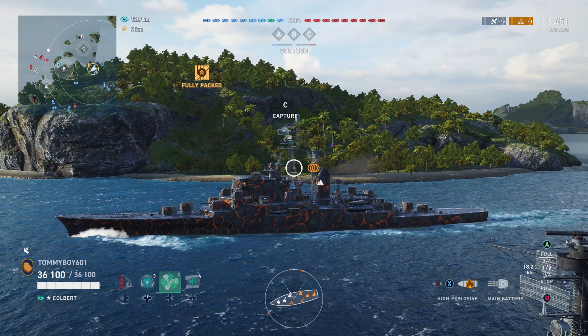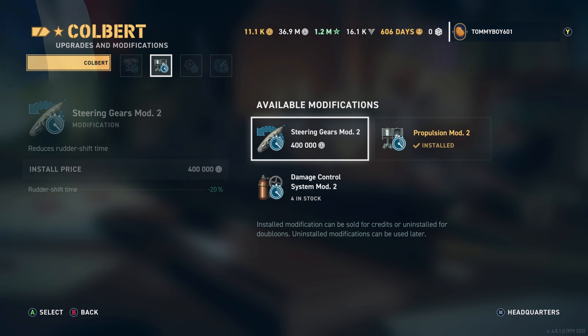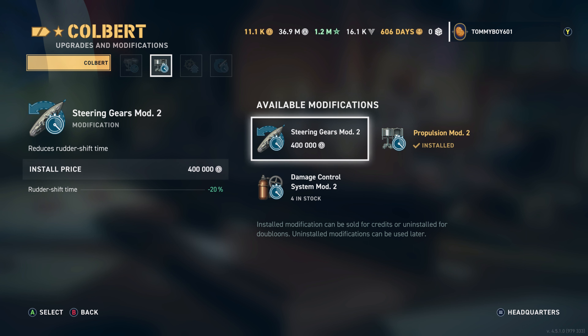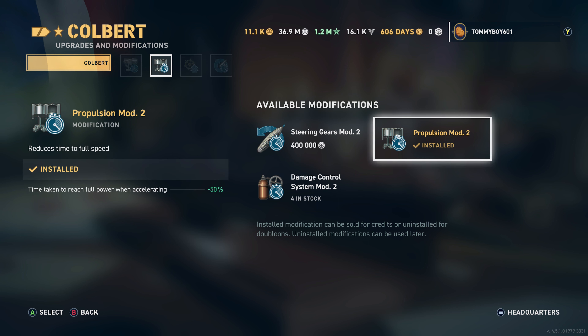As far as mod slots go, this one is probably a bit different than you've heard recommended. In the first slot, we're running Aiming System Mod 1 — I don't think there's any reason to run any other one. In the second mod slot, I'm running Propulsion Mod 2. A lot of people will recommend Steering Gears, but this ship starts and stops like molasses, and if you're playing it at range, being able to accelerate and decelerate by juking is going to be very useful. Then we are running Steering Gears Mod 3, and finally Main Battery Mod 2. You could argue for Gun Control System to get that 5% extra range, but with Kuznetsov we're already getting enough bonus range where Gunfire Control System Mod 2 doesn't really make sense.